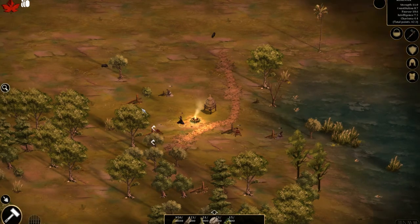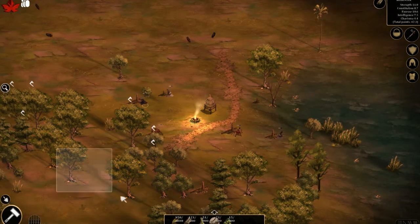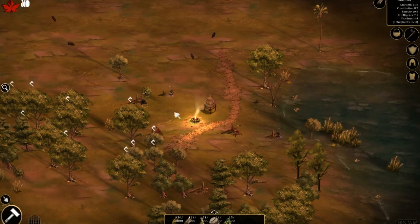So buildings won't be able to be placed on top of trees, but you can clear them with this little button here, which basically sets them to be cleared. If you control-click, you can deselect them, and just right-click will get you out of the clear tree mode.